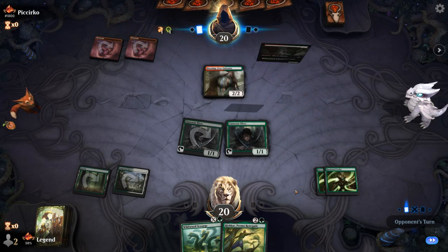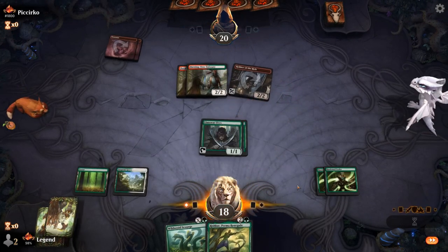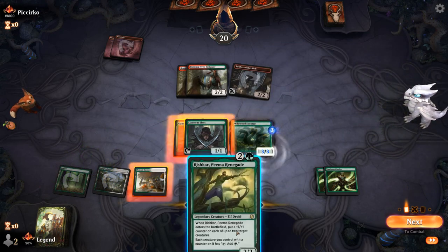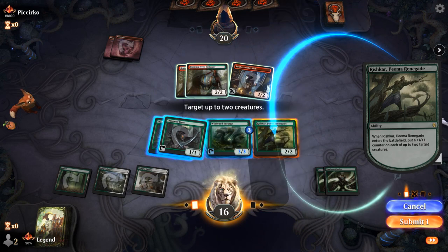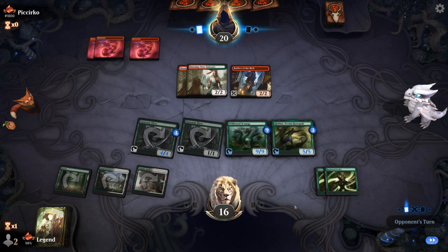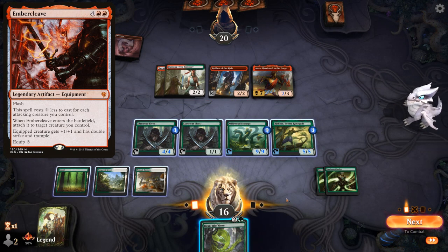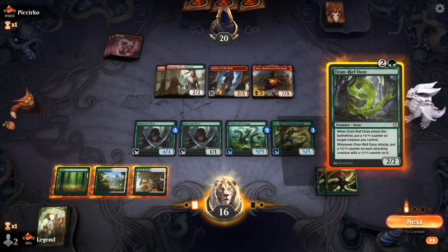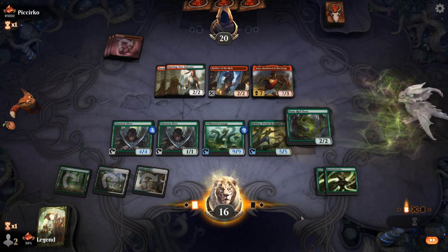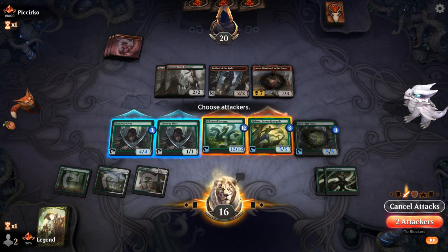Opponent has a turn-two Burning-Tree Emissary — so an aggressive red deck. Plus a Robber of the Rich. There's a Scourge for one, and then Rishkar putting a counter on himself and a counter on the Elves, which will grow the Scourge quite a bit too. Anax plus Embercleave could still be a concern. There's Auriok Ooze — can play it and put a counter on itself or the Llanowar Elves. Probably fine to put it on itself. Grow the Scourge, then Rishkar and Elves could attack.